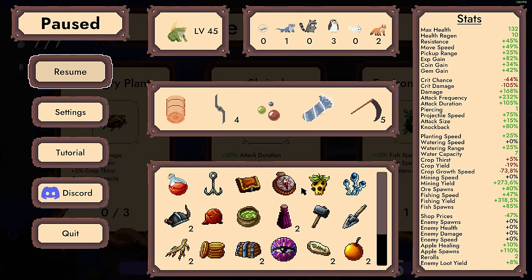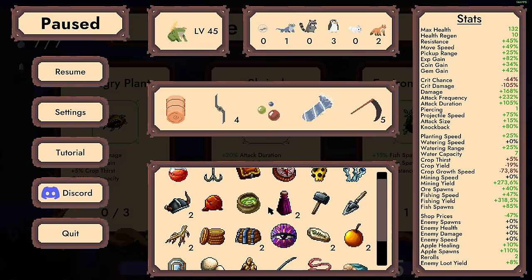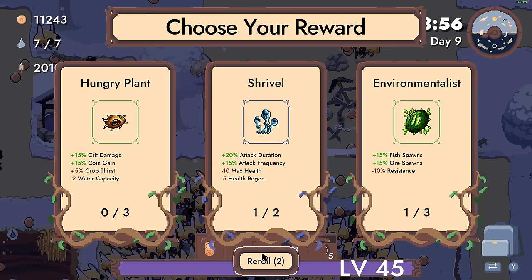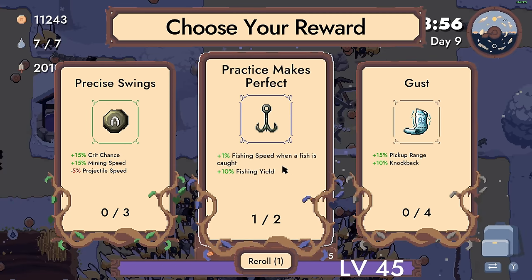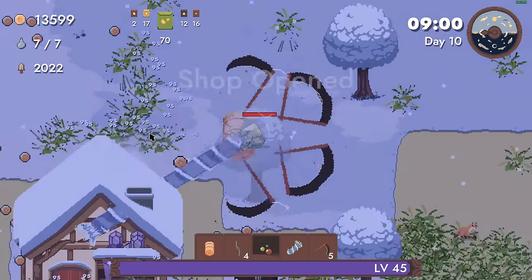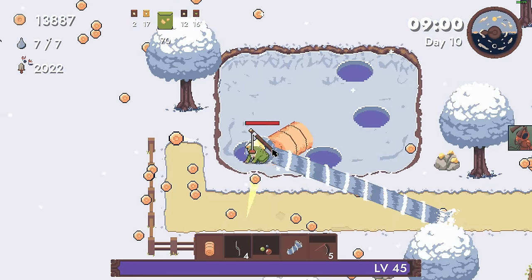Did we have mining increases something? I really thought we had the upgrade that when I mine I get bonus stats on the fishing, but I don't have that. I think I'll just roll. This one is not bad - oh my god, that is so good! Focus on fishing. Issue is we don't have a lot of fishing spots, so focus on fishing spawns.